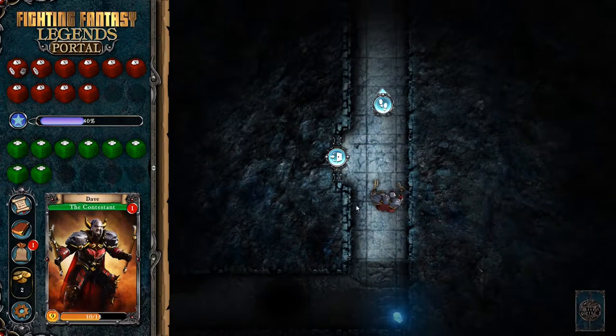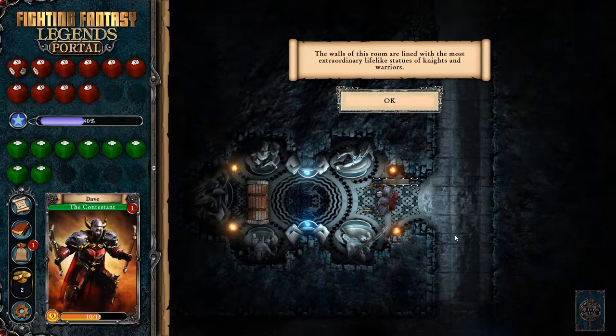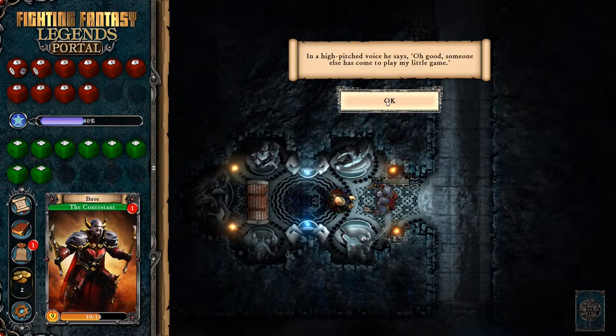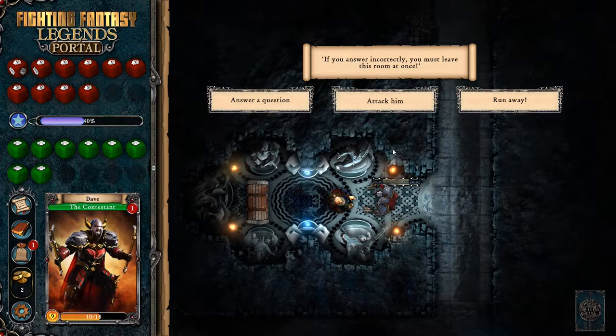What do you got for me, Baron Succumbit? Door, or we could keep going down the corridor. We haven't really had any luck with rooms - let's see if our luck will change. Probably not. The walls of this room are lined with the most extraordinary, lifelike statues of knights and warriors. An old man dressed in tattered rags suddenly jumps out from behind one of the statues and starts to giggle. Fighting Fantasy does love its insane old people. In a high-pitched voice he says: someone else has come to play my little game. Behind me lies a chest filled with mysterious treasures. I will allow you to take one treasure if you answer a question correctly. If you answer incorrectly, you must leave this room at once.